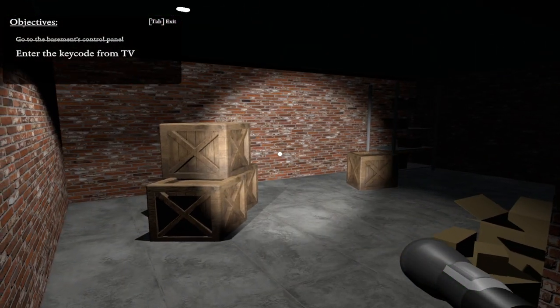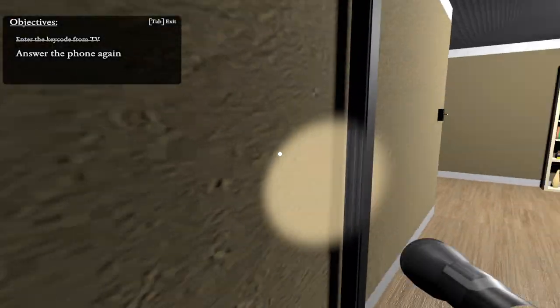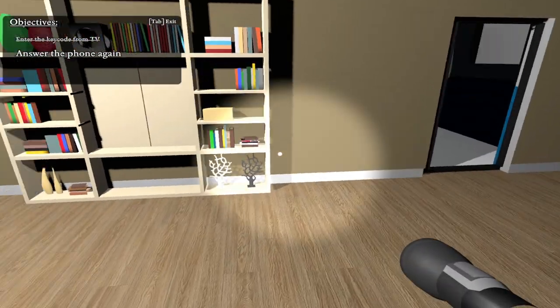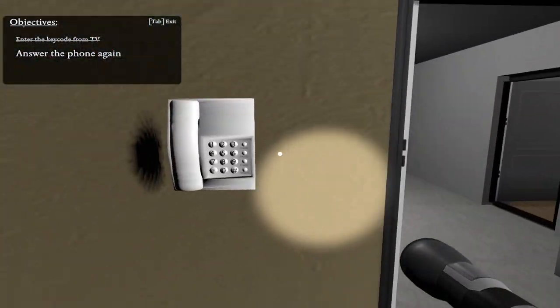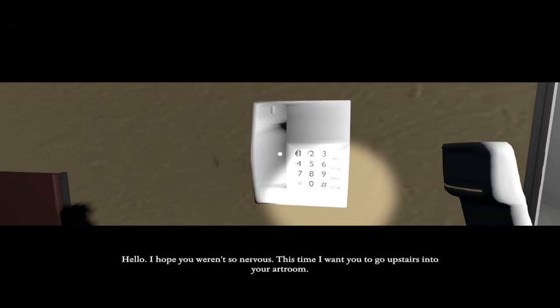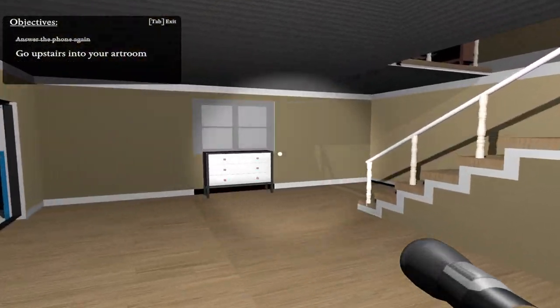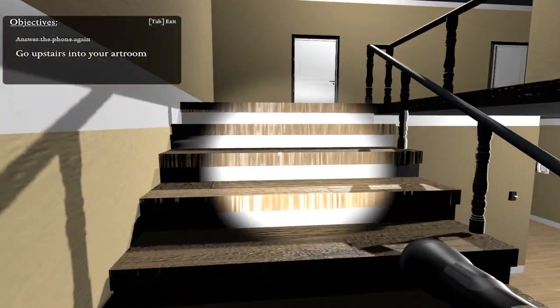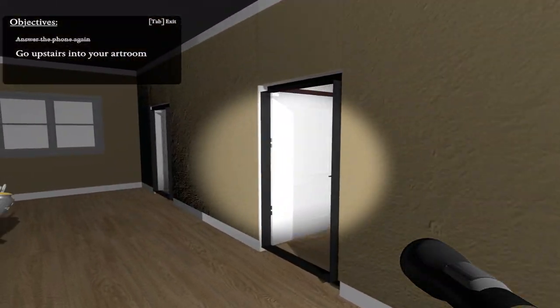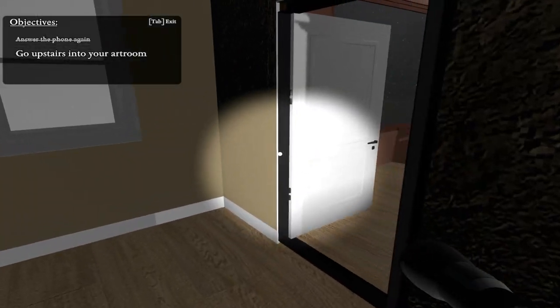Why, thank you. Oh, fuck off, man. Mysterious man is calling me again? You son of a bitch! I'm gonna smack you. What do you want now? Hello. I hope you weren't so nervous. No, I wasn't. This time, I want you to go upstairs into your art room. Sure, I like my art room. I made some beautiful masterpieces after all. Dude, my voice! Why would you do that?